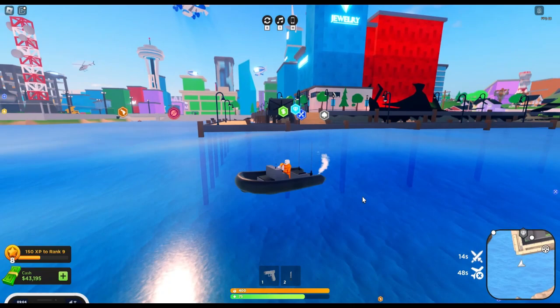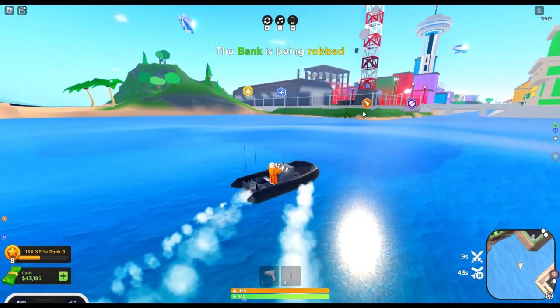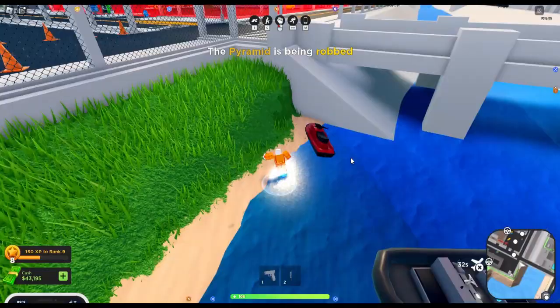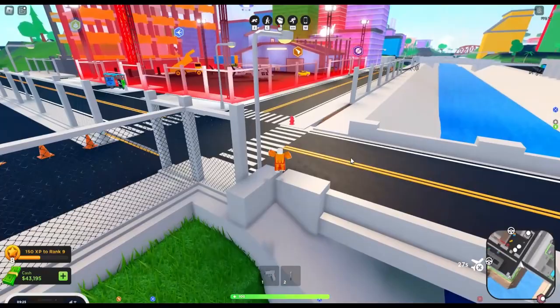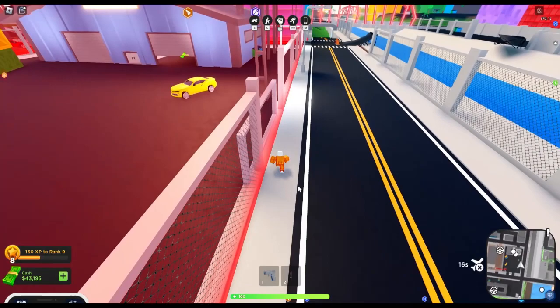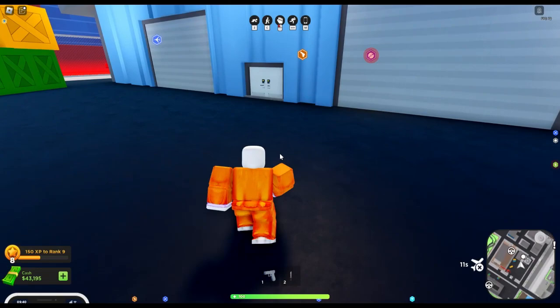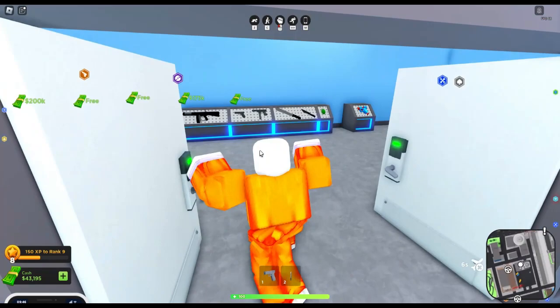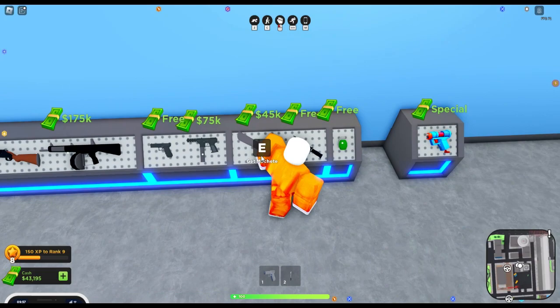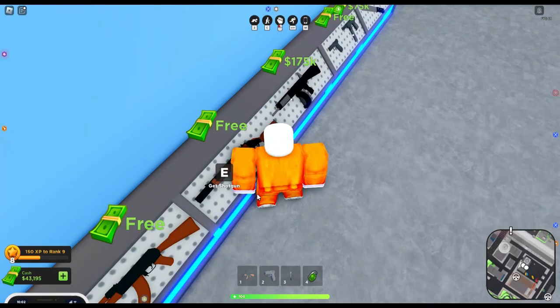We're going to get into our boat now, which can survive the water. I'm pretty sure this is the criminal base right here. Once we get in here, we'll be safe — and our boat's been docked, so that ain't going anywhere. Remember we got this pistol from the prison. We're going to go get a better weapon here in the criminal base. All of these are pretty expensive but I think I'm going to take an AK-47 and a shotgun.